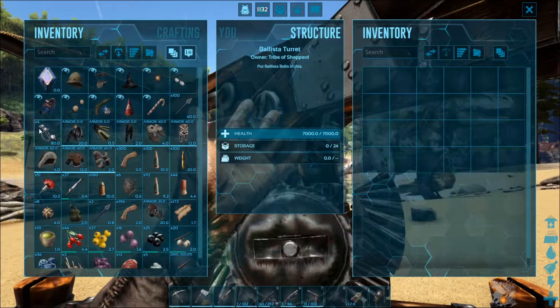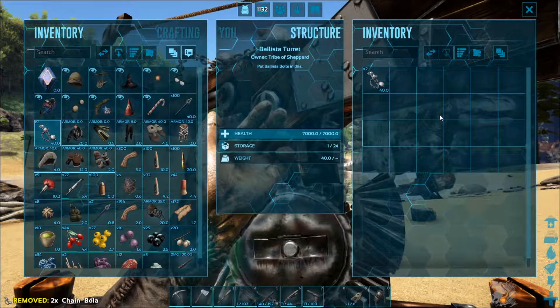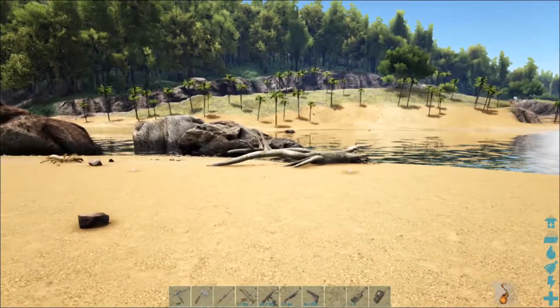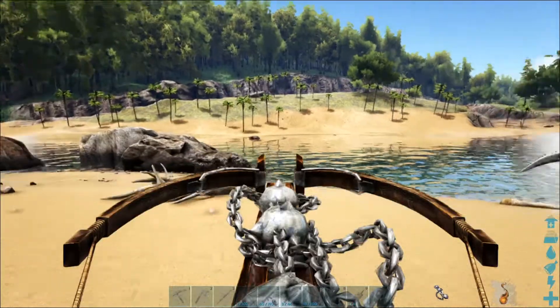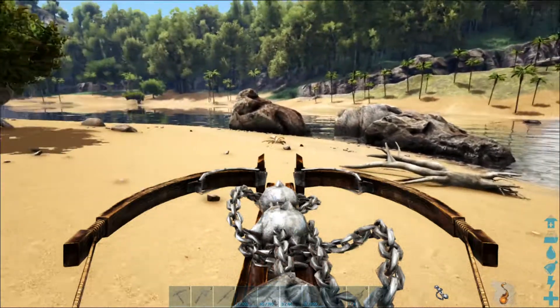Let's just access the inventory and drop two of those in there. I think two should be perfectly fine — I don't think I'm going to need more than that. I hope not. I hope my aim is well and true.